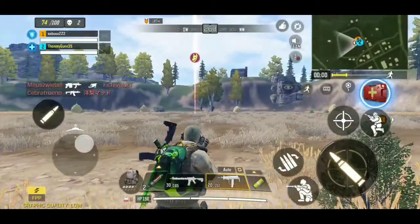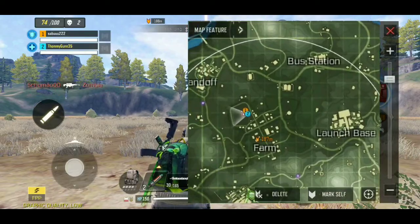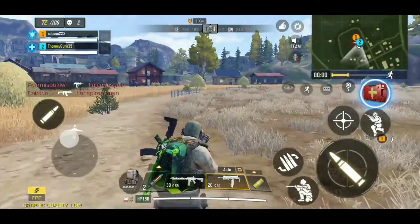Alright, so this is a tutorial on how to kill the doggie boss and farm. As you can see, that's where we are right now. If you kill him, you get a bunch of goodies and all that stuff.